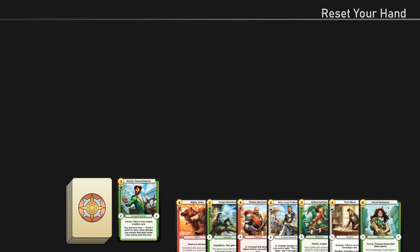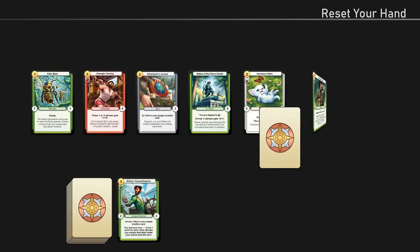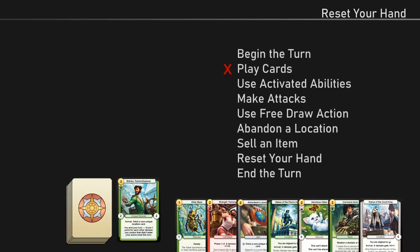Resetting your hand is something you generally try to avoid doing. However, it may be necessary in situations where you've run out of better options. To reset your hand, put all cards in your hand on the bottom of your deck, draw seven cards, then shuffle your deck. You can't reset your hand if you've played a card, activated an ability, made an attack, abandoned a location, or sold an item this turn.